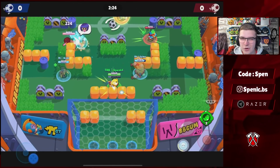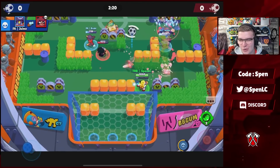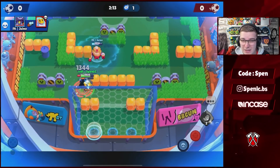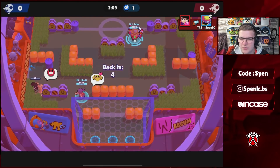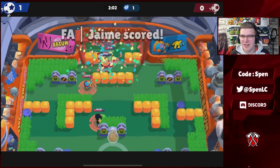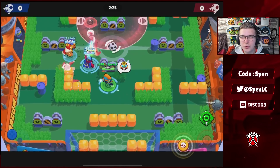Next up we have Gene. Star power is an easy one — Magic Puffs will always be the best star power for him. In terms of gadgets, I've seen a lot of people using Vengeful Spirits now, especially on longer range maps. Lamp Blowout is still better if you're anticipating tanks, but Vengeful Spirits can be really good especially if you're looking to finish off a kill at max range — it can be really helpful against multiple targets as well.